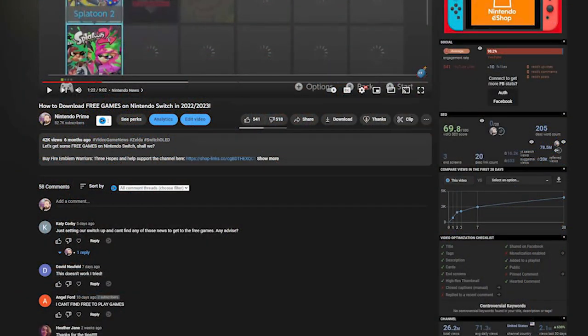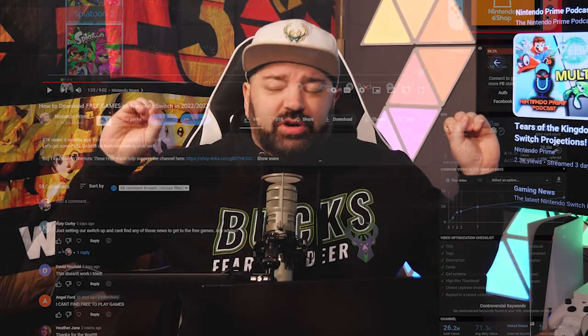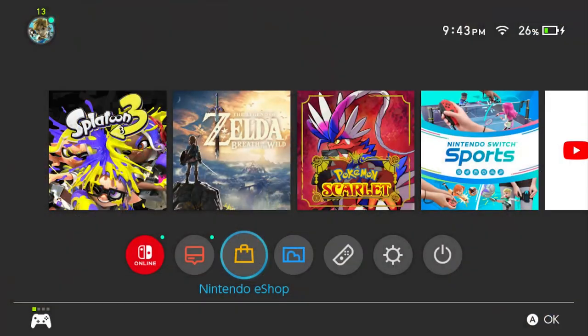We did a similar guide to this back in 2022, but the problem is that Nintendo removed a lot of the quick and dirty ways to get to all of this free content. So I'm going to show you the only viable, no matter what year we're in, ways to get this free content. We first begin by going to the Nintendo Switch eShop — remember, everything we do is going to be in this eShop to get your free games.